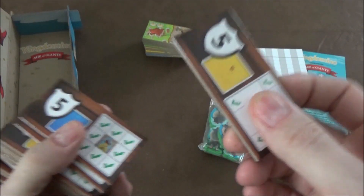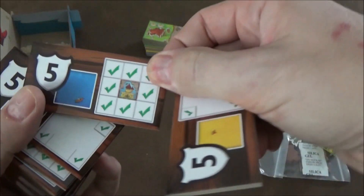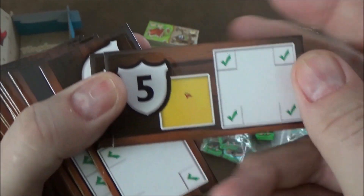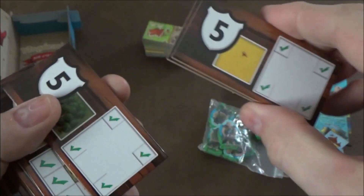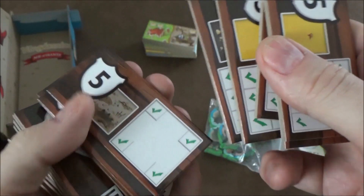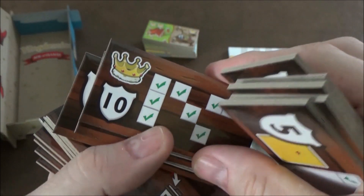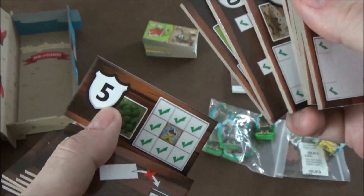I'm not sure exactly how these get distributed — we haven't actually played with them yet. But they have goals on them: basically if you can get water in every tile surrounding your castle you get an extra five points; if you can get grasslands in the four corners of the map you get an extra five points; there's one for forest for the same thing; there are ones for getting three in a row, three diagonal.